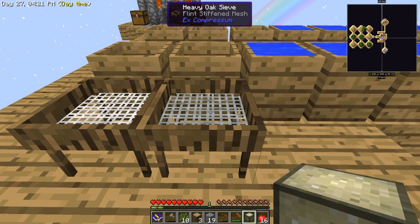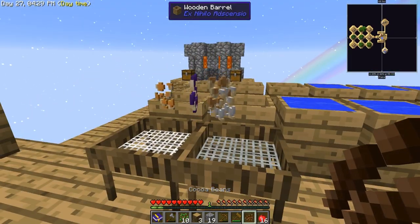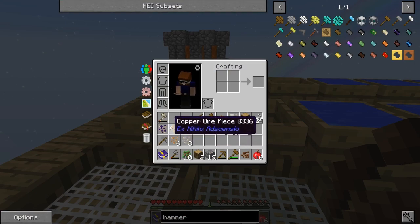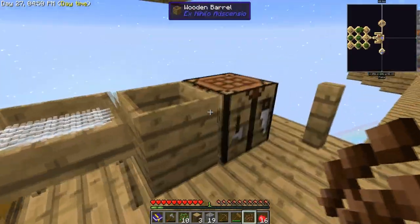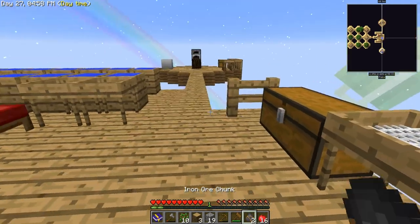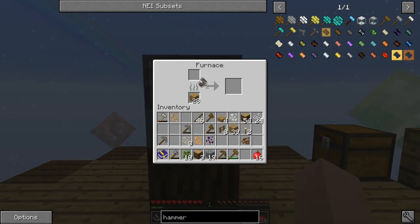Whoa, whoa! I got six iron pieces out of that compressed sieve! From now on, let's use the compressed stuff. Six iron pieces means we can make two iron chunks - and those should smelt down into iron ingots. It's our very first ones! Go go go go go - ba-dum - iron! We're going to save that.